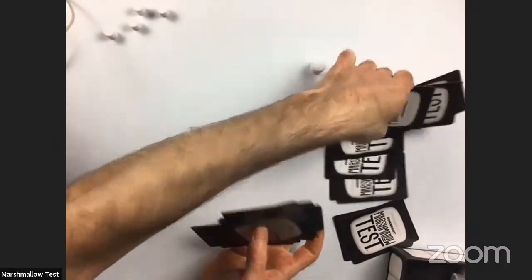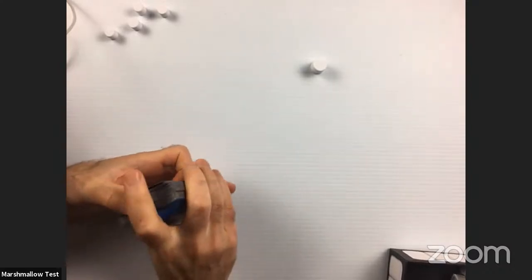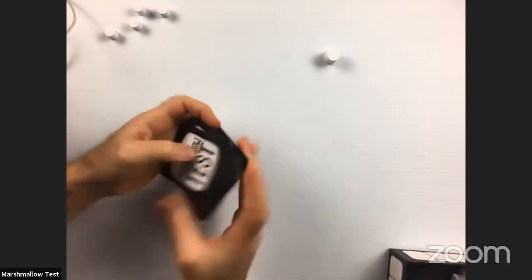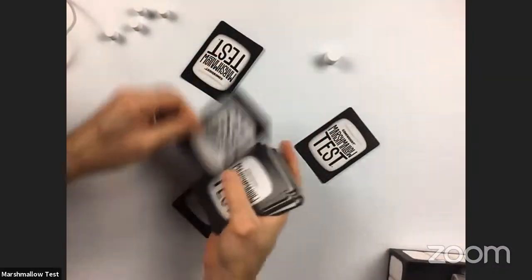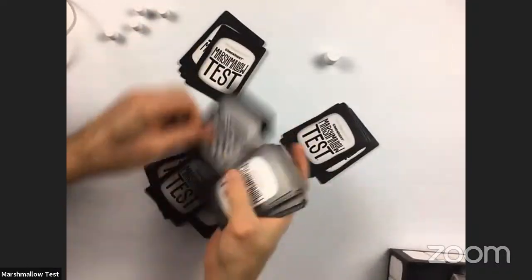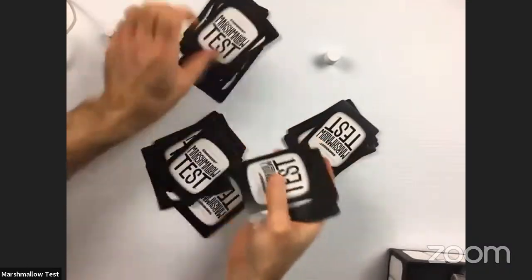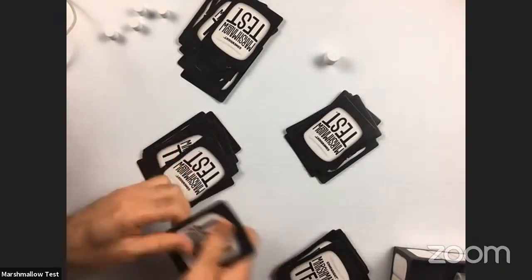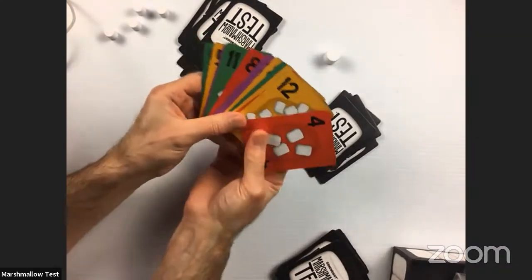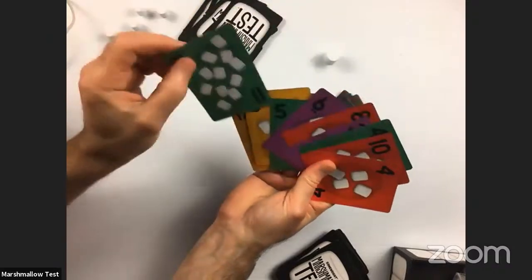The only difference in round two is that the player who was the loser from the previous round gets to look at their hand and call what they want for trump. We'll deal out 12 cards again to each player — I'll just look at this losing player's hand because they need to decide: you call the color that will be the trump color for the rest of that round.